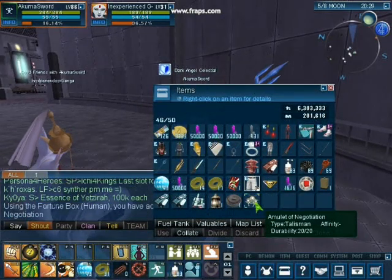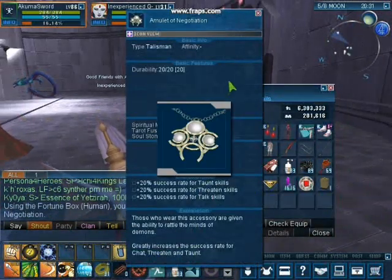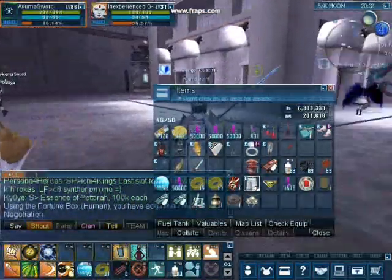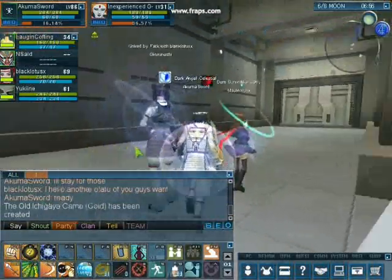This is the Amulet of Negotiation. It increases the success of negotiation skills — talk, threaten, and taunt. I'm going to hold onto that.